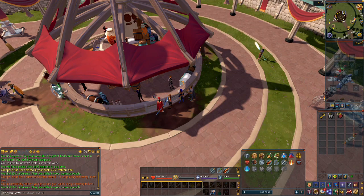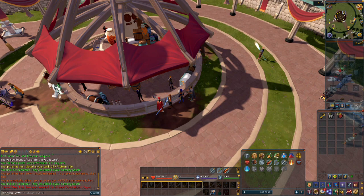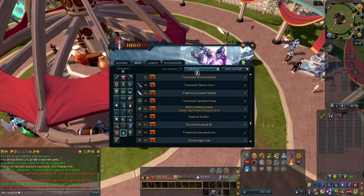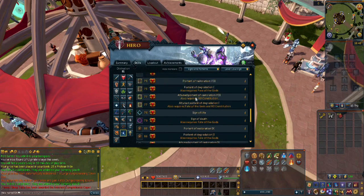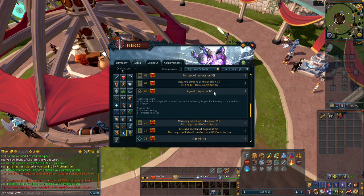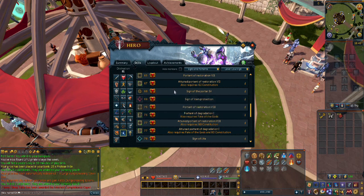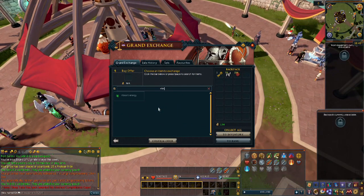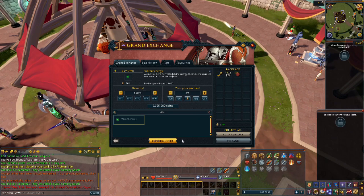Welcome to a continuation of my fresh start worlds series, now called my Altscape series. After playing fresh start worlds I got the levels to make some pretty decent porters, which are great for skilling. Seeing as we are on the main game now and I have 12 mil, I'm going to buy a bunch of stuff I need to make Signs of the Porter — emerald necklaces and vibrant energy. I should have enough to hit the daily limit on vibrant energy.